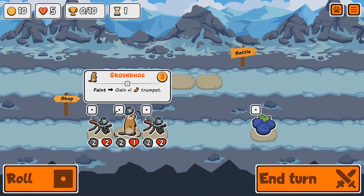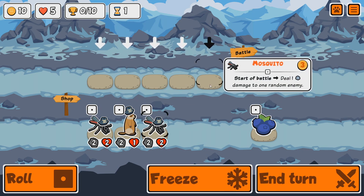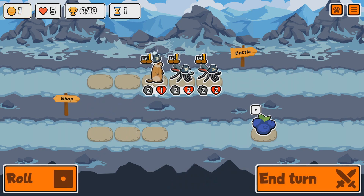We have a new unit — the Groundhog. Gain one trumpet on feint. Not too sure what that does. And we have a blueberry: give one pet the blueberry perk, prioritize this for random enemy abilities. I have no clue what these things are. Let's see what a trumpet does.